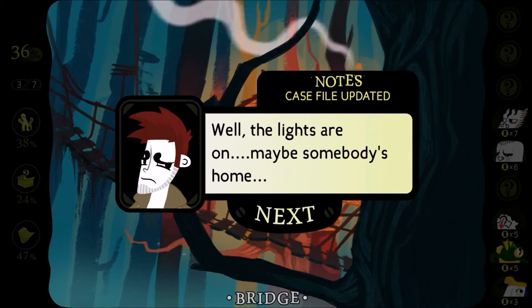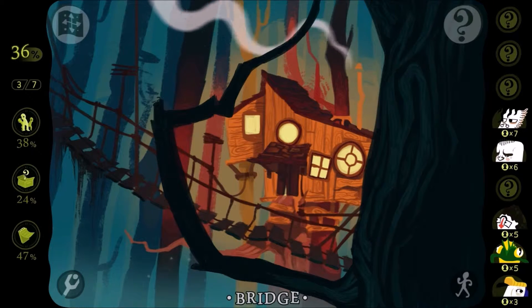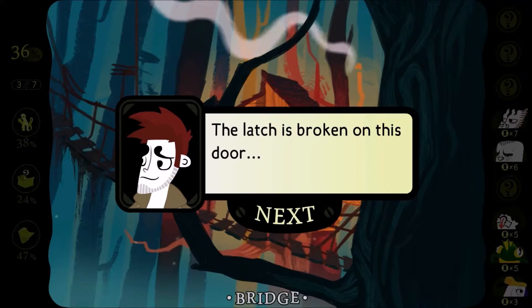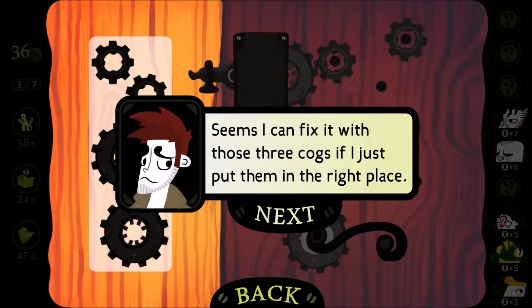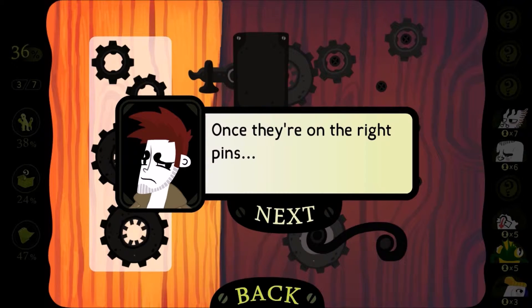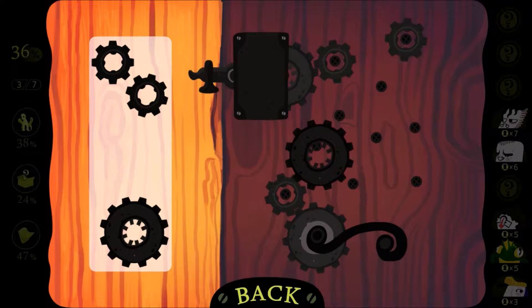Because why not? Well, the lights are on. Maybe somebody's home. Okay, let's go. The latch is broken on this door. Seems I can fix it with those three cogs if I just put them in the right place. Once they're on the right pins, I can move the handle at the bottom to try and open the door.